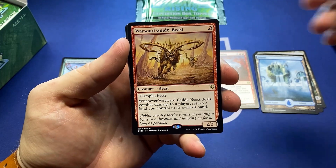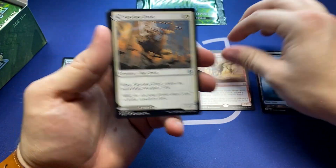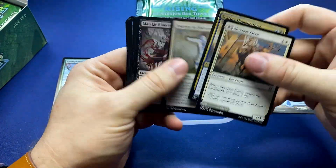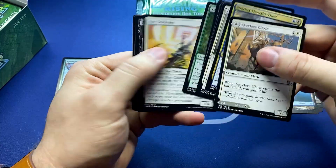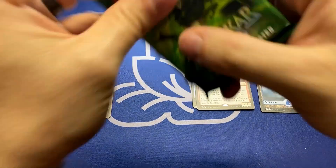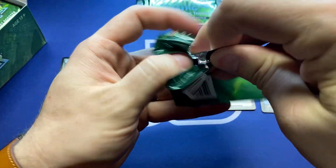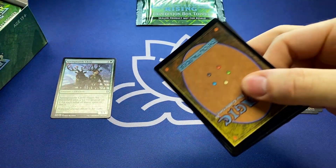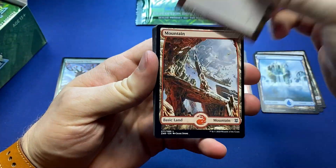The Wayward Guide-Beast. This one's going to get play. Red deck wins is getting refueled a bit with some super awesome cards — including even one of the commons. There's a common that I think is a one-mana 0/1 with landfall plus two plus two. Like, that has to see play, right? I think so.